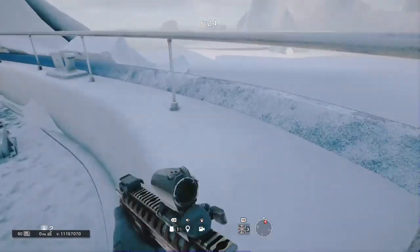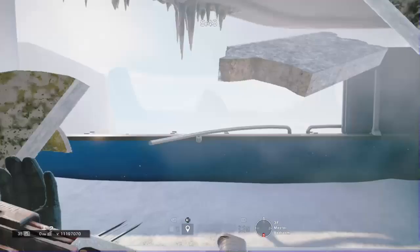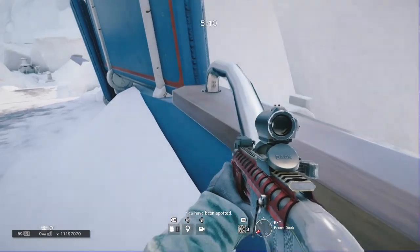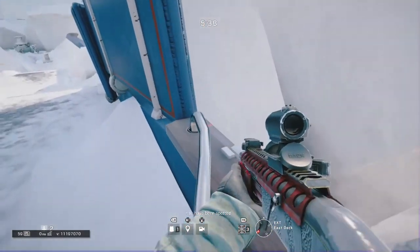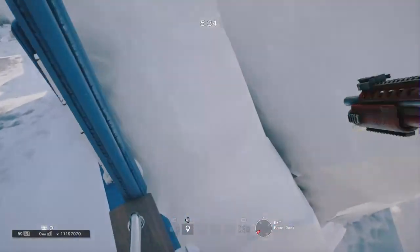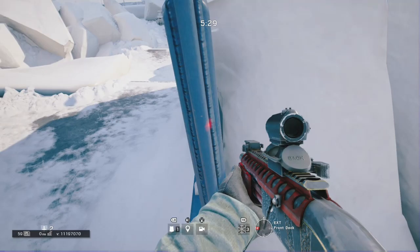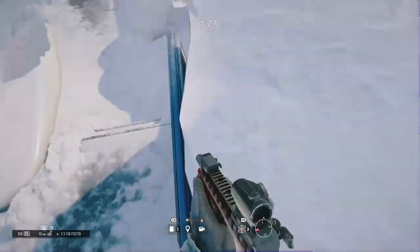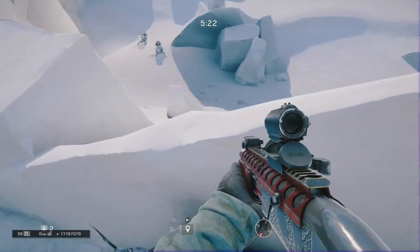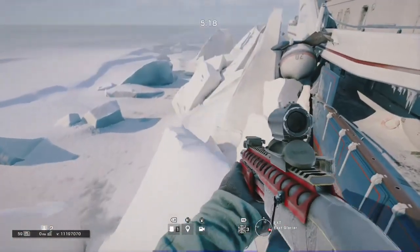This next spot is also outside and I think it helps you more as an attacker. You just want to vault onto this rail — be careful though, because it's really easy to fall off. When you vault it pushes you off the edge, so you have to run back in mid-air. If you do fall, you're stuck down there and you don't even die.